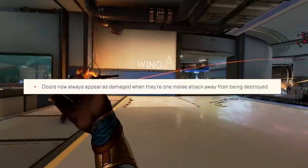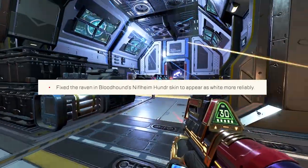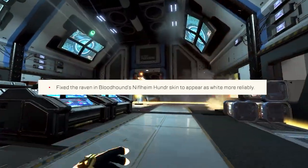Doors will now always appear as damaged when they're one melee attack away from being destroyed, and Bloodhound's Nea Haim-Hundar skin now appears as white more reliably.